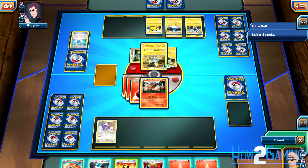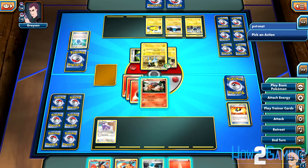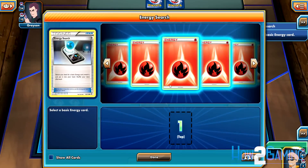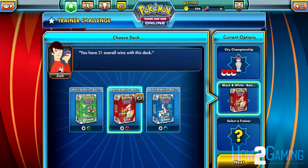Now that you're beginning to understand the mechanics of the game, you should start focusing on increasing your ability to quickly make proper decisions in-game. I would recommend playing the Trainer Challenge on the hardest difficulty and versing the same trainer about five or six times in a row. This will help improve your reaction time and help you make the proper decisions in-game more quickly.